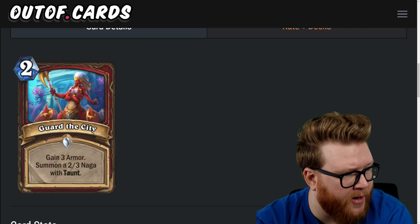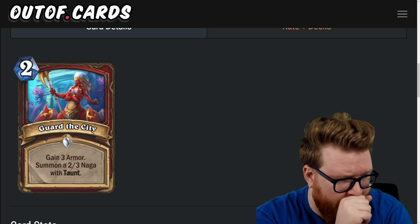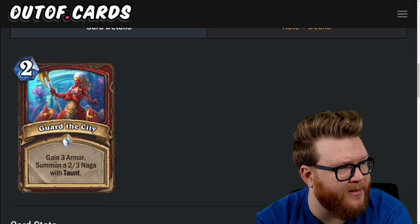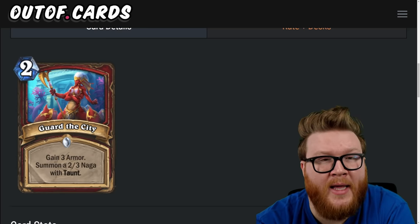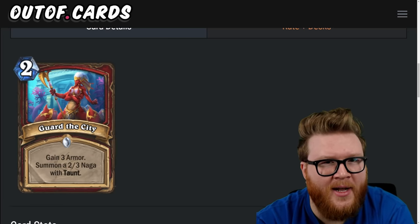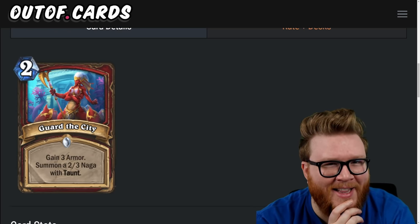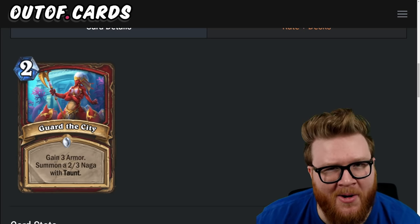Next is Guard the City, a two-mana spell: gain three armor and summon a two-three naga with taunt. I love cards like this — it's efficient armor gain that also gets you a speed bump on board. You basically get a two-three taunt minion that gives you three armor, and it's a spell so you could run it in big decks to fill in gaps without needing actual minions in hand. This is like the perfect Hearthstone card to me, but I still think it's gonna end up feeling a little underwhelming in modern Hearthstone — three-star card.